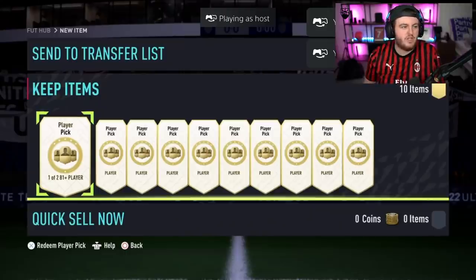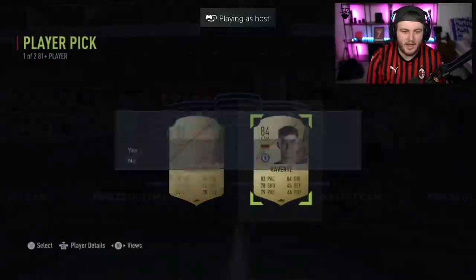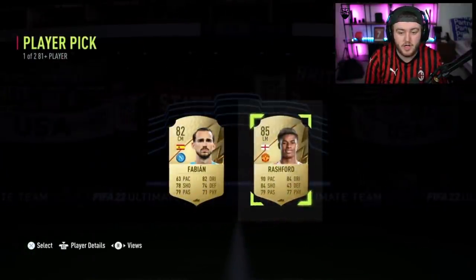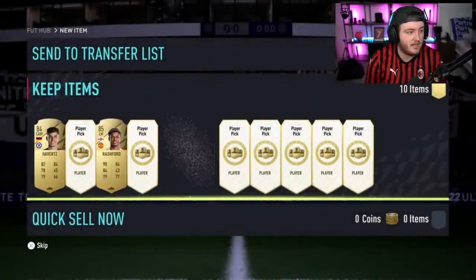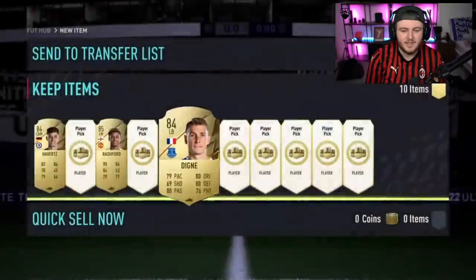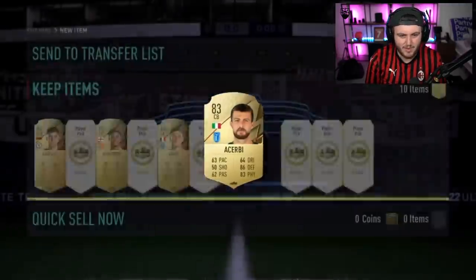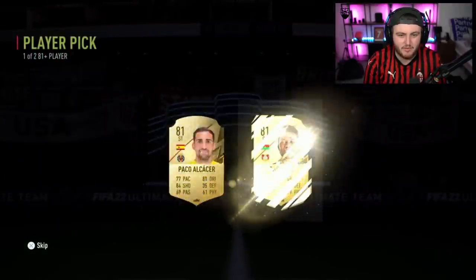We're going to give these one more chance. We've got ten more player picks here. Kai Havertz — not bad. 84 is not a terrible start. We want to see walkouts, though. Marcus Rashford, 85. It's gone 84, 85. Surely this one means 86 now, right? Can we get either a future star or a big walkout, EA — like a Ronaldo? Maybe my luck was just a bit good, and this is the reality.